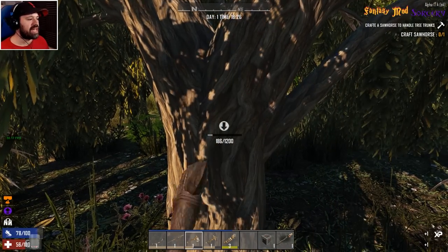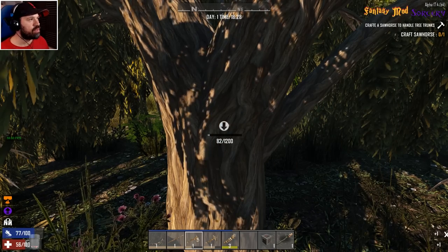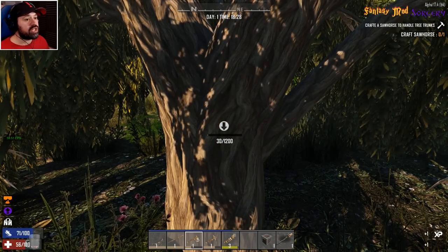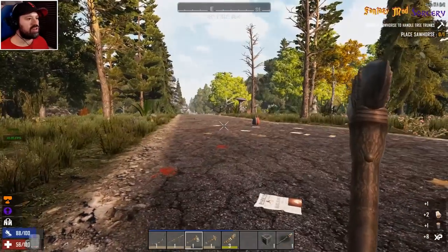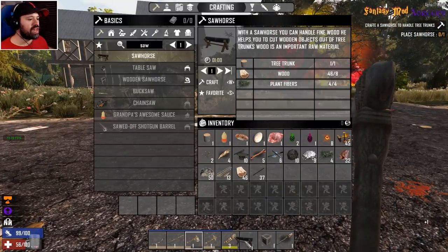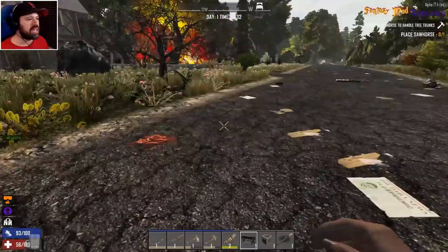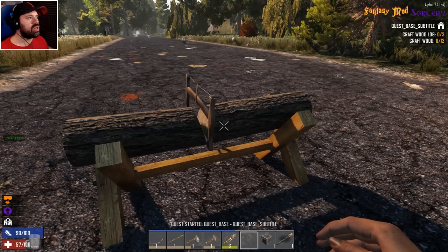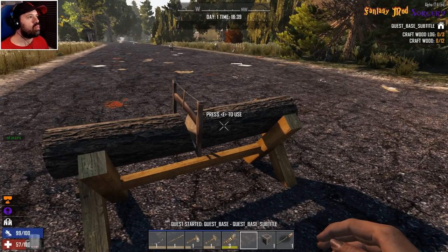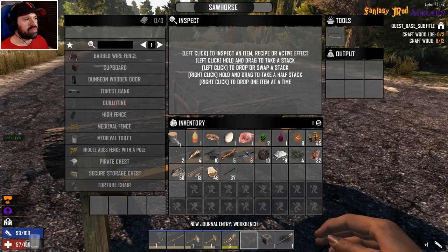I'm crafting a sawhorse. I destroyed a tree very early on not realizing all I got was sticks, thinking I had loads of wood. But you get a tree trunk in the end, which you need to craft a sawhorse, which you need to actually process tree trunks. The sawhorse is just finished and we are apparently living in the middle of the road right now — that is literally our life.